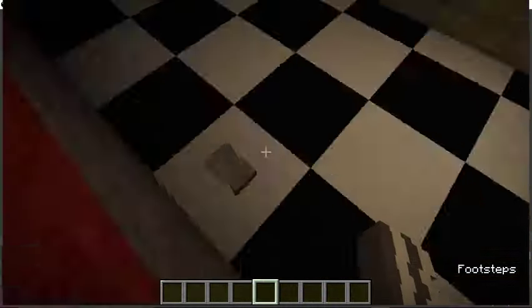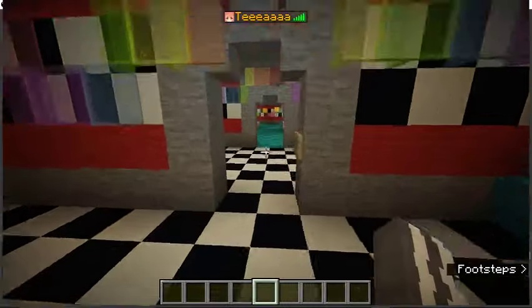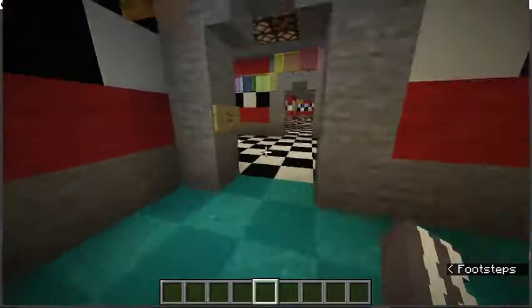This is Pirate's Cove — there's a little sign right there saying it, and right here is a little camera thing, since you need to check on Foxy in the game. Also, if you hear background noise, it's because the TV's on.